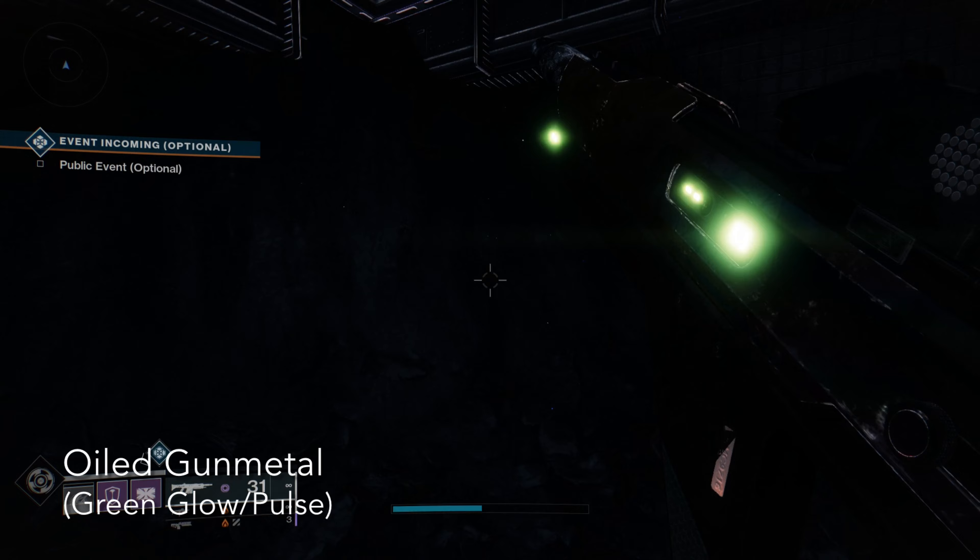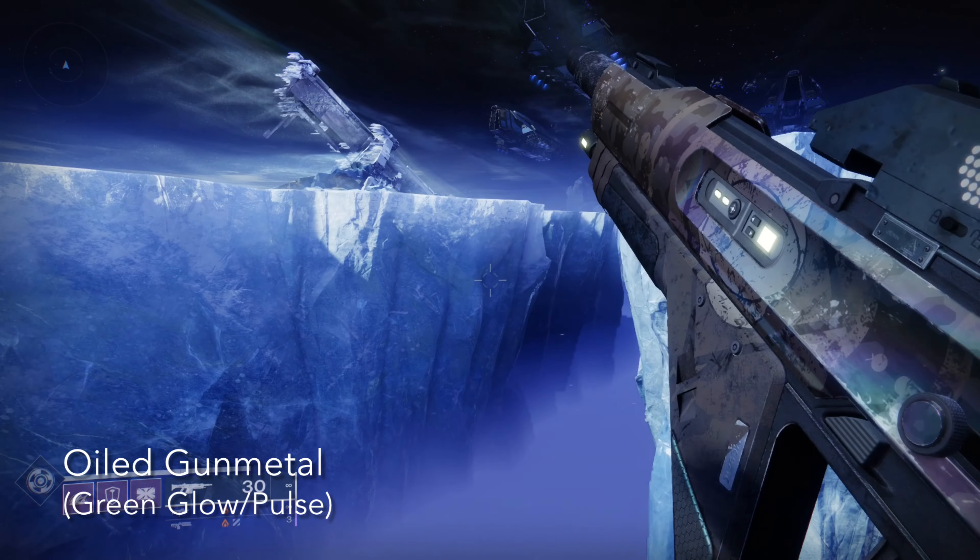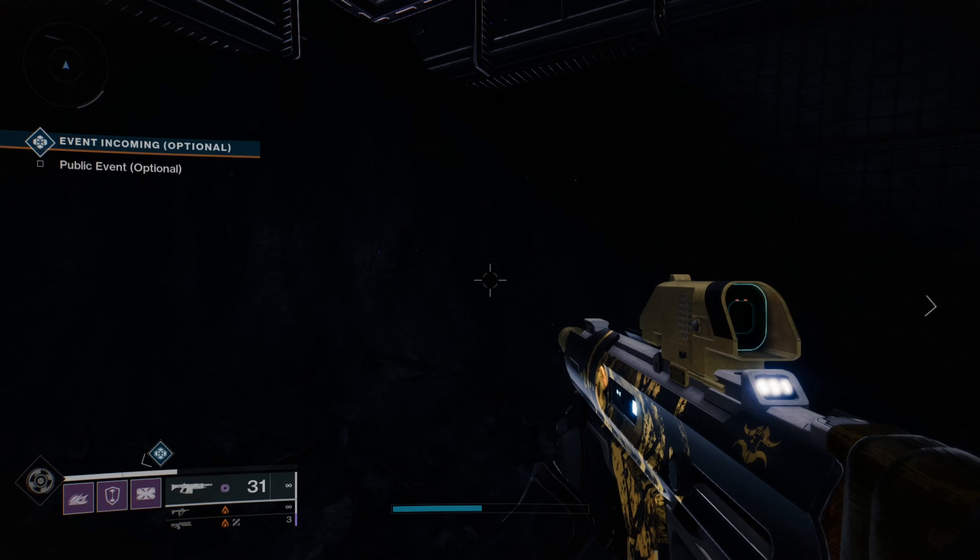For higher end content, you probably do want to go for the Braytech Werewolf as that can roll Fourth Times the Charm and Vorpal. But this one's still really nice and it looks really cool.